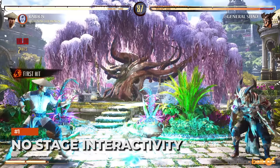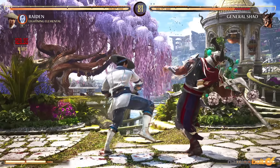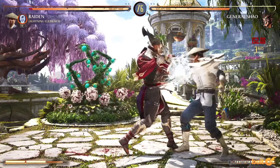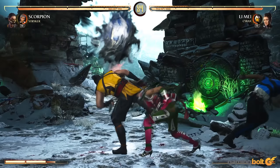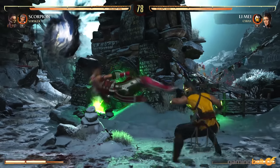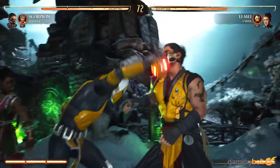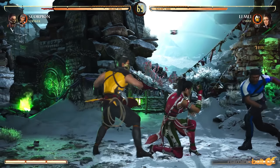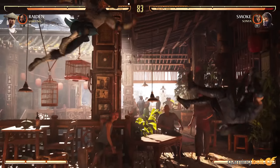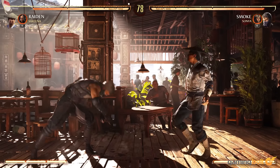No Stage Interactivity. As much as the character models, cutscenes, and animations are appreciated in a Mortal Kombat title, the environments are also worthy of attention. In Mortal Kombat 1, they're brimming with details and having day-night settings livens them up. Unfortunately, you can't interact with them like in previous titles. No objects to pull from the background and bash your opponent into, no stage brutalities or fatalities — with the latter being a much more baffling omission given how iconic they were in previous titles. Maybe stages will become more interactive later, but for now they're little more than pretty backdrops for fights.